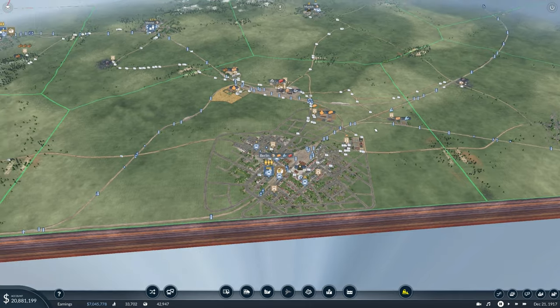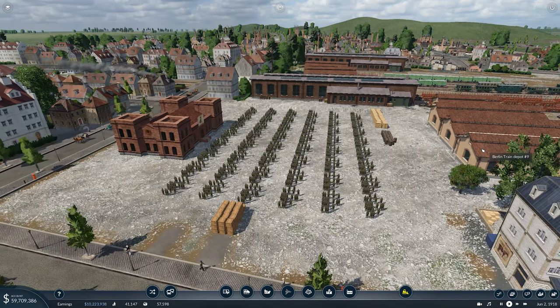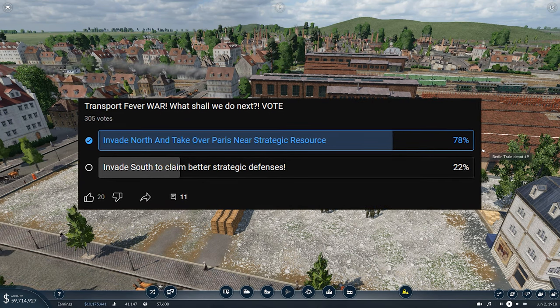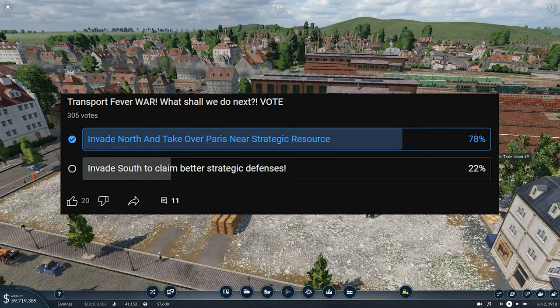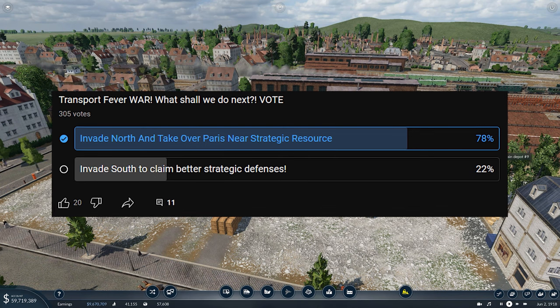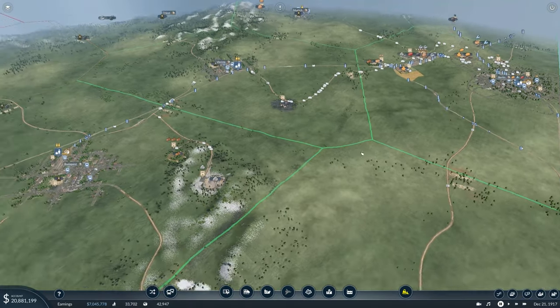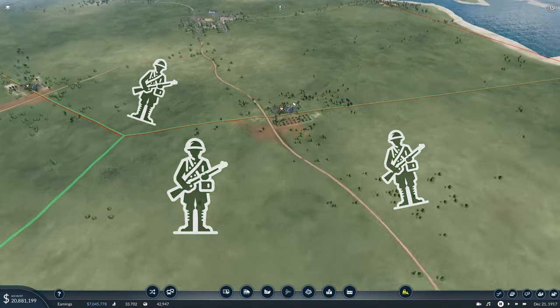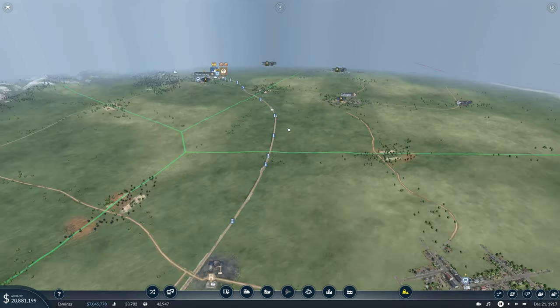This is our capital city, Berlin, and this is the state we left it in. I asked in the previous video: should we invade north and take over Paris, which is near a strategic resource — a weapons factory — or should we invade south to claim better strategic defenses? 78% of you said we should invade Paris, so that's what we're going to be doing today.